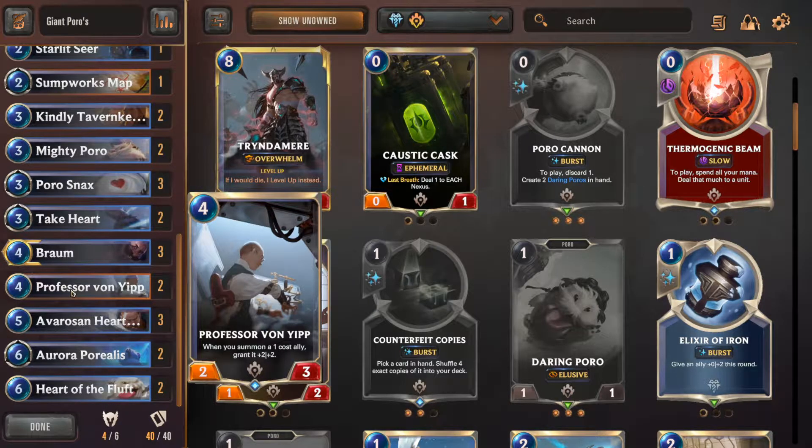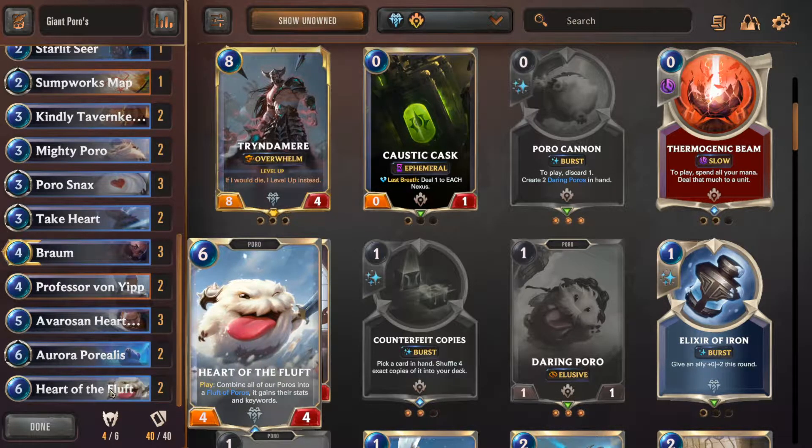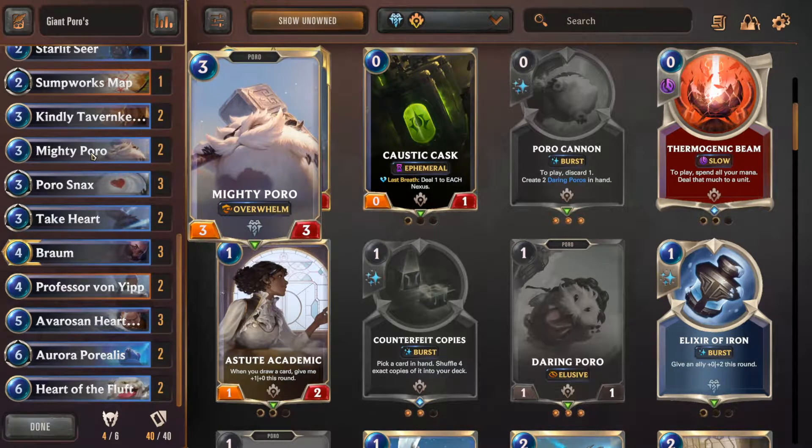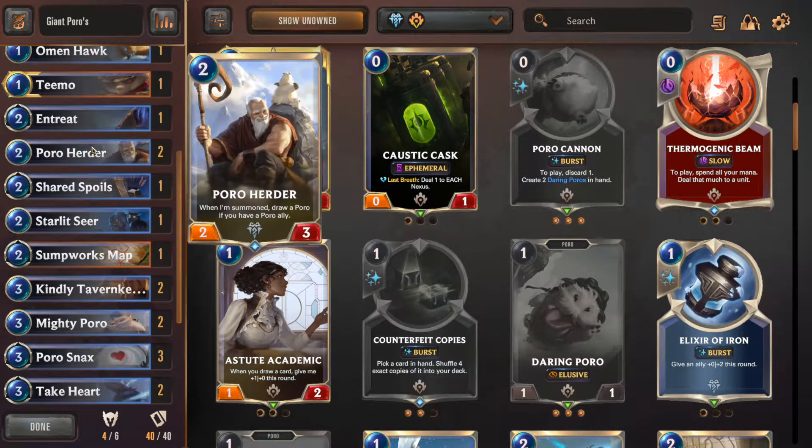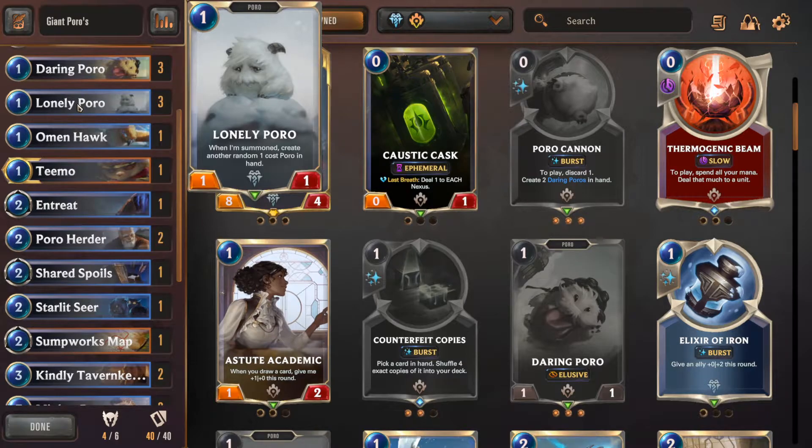Whenever I summon him first and then summon a one-cost ally, it automatically grants him plus two, plus two. Originally I thought they had to have one power, but no - it has to be one cost. So I can have my Lonely Poro be a four-four at this point, throw him in, he still gets plus two, plus two, becomes a six-six.